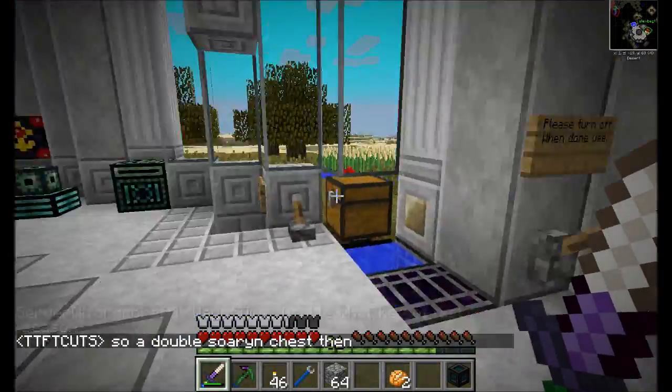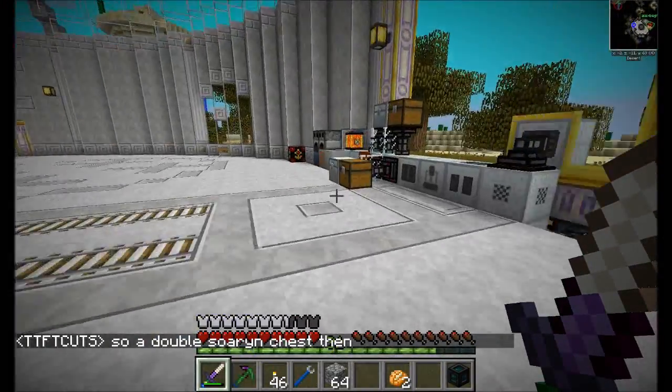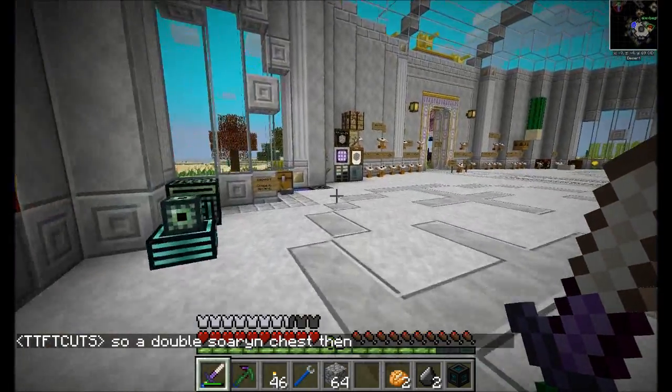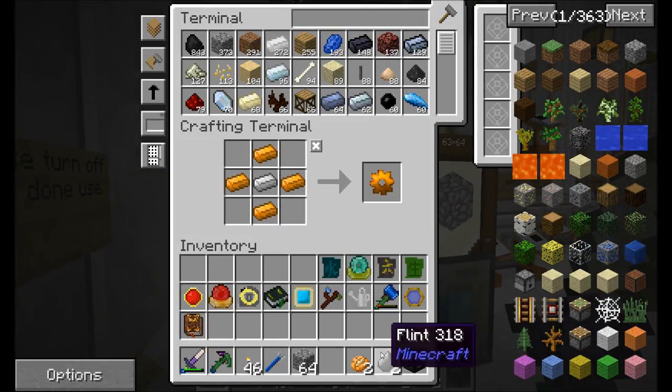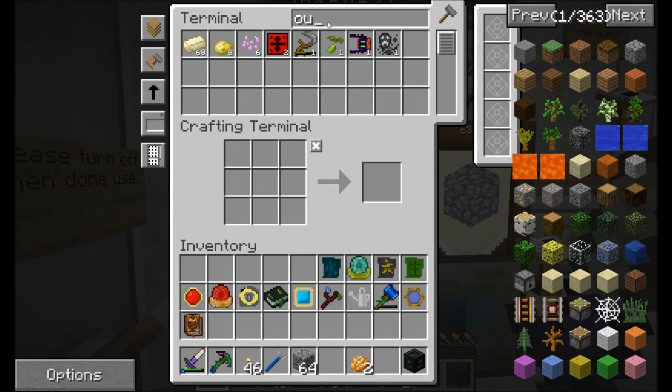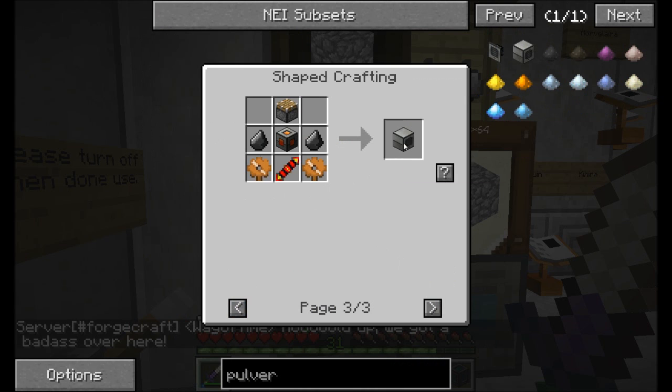Do we not have any gravel? How is that even a possibility? Because we go from cobblestone to sand, and Thermal Expansion is the one that does the 10% chance for gravel. Well, we luckily have flint nearby. I'm actually going to have gravel in one of these chests over here in this base.